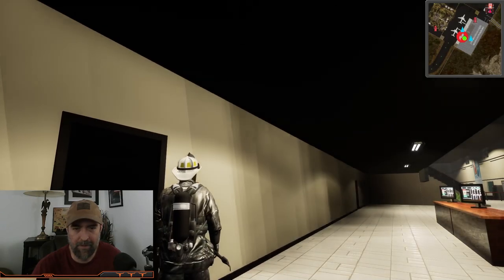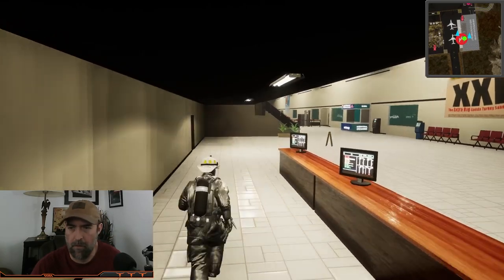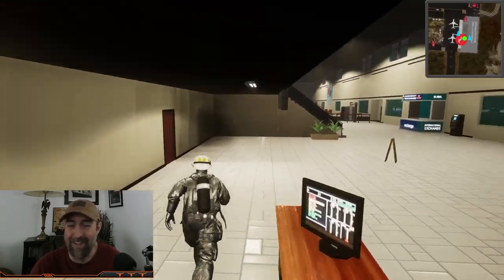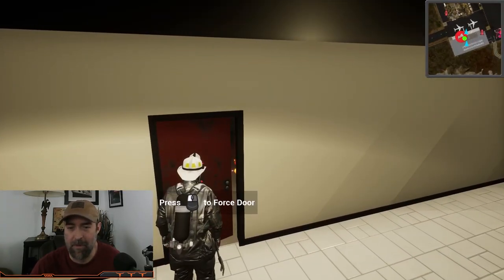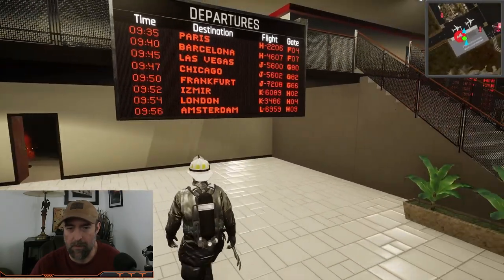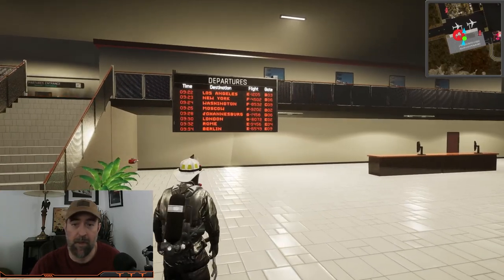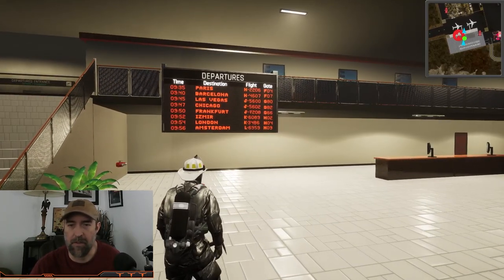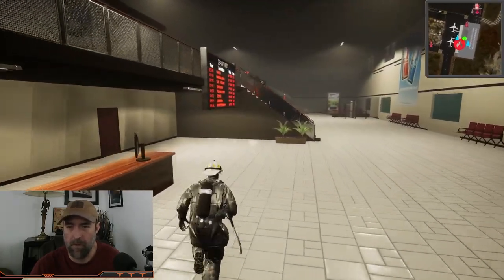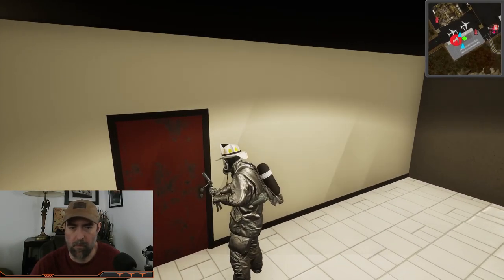There we go, took a minute. I don't see any flames in there, I see a lot of smoke but no flames. Let's check out the flight schedule — it's really detailed, I like this a lot. Oh, of course that one's just open. We've got flames in there. You've got flights to Paris, Barcelona — oh, it changes too, that's cool — Las Vegas, Chicago, Frankfurt, Rome, Berlin. Nice.